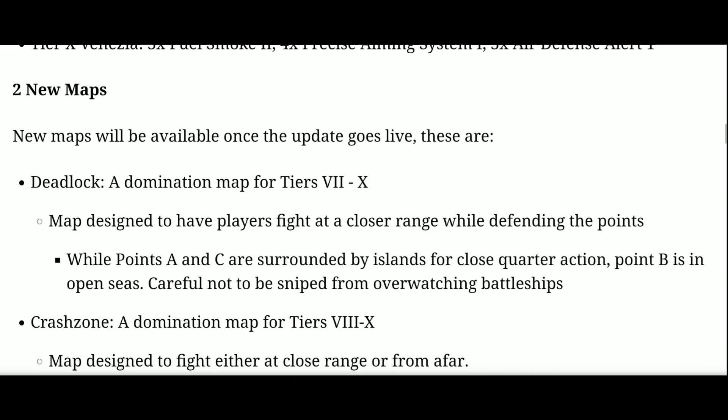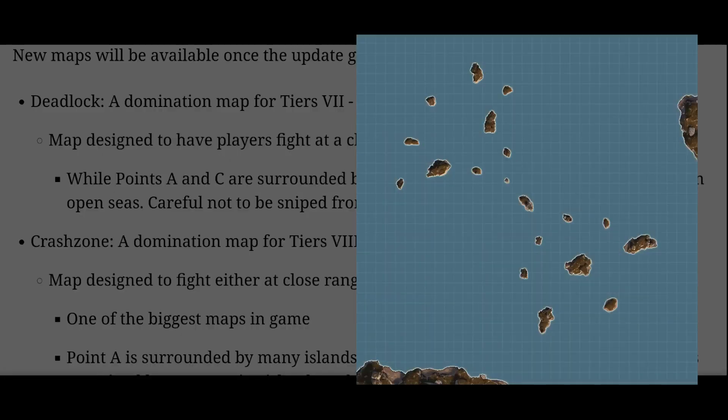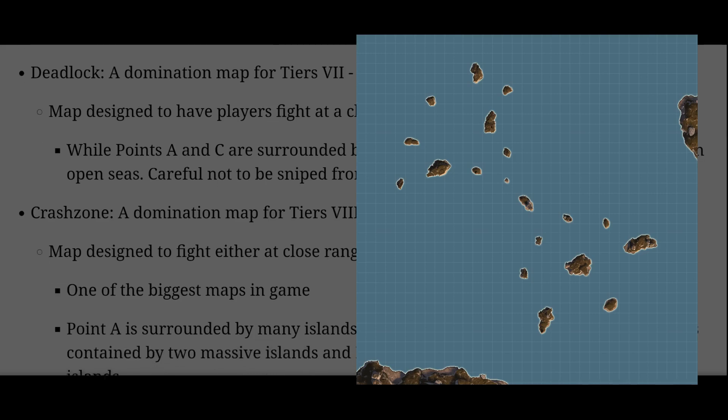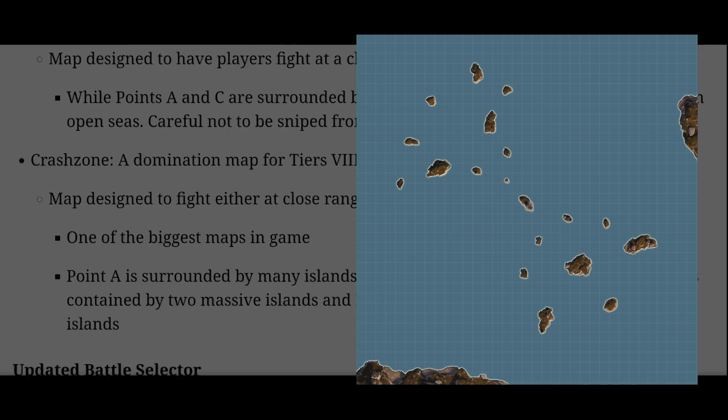So we get new maps — that's always exciting, especially at top tier. Encounter has been, for me at least, the absolute most frequent map in top tiers for a long time, and it just gets a little bit tiring because you're playing on the same map every time. We get Deadlock, a Domination map, close range, with A and C caps surrounded by islands and a B cap in open seas. A lot of the new maps recently have been extremely small and island-heavy, which makes it more difficult for battleships and a lot more friendly to destroyers.